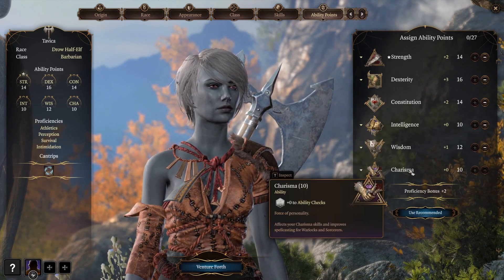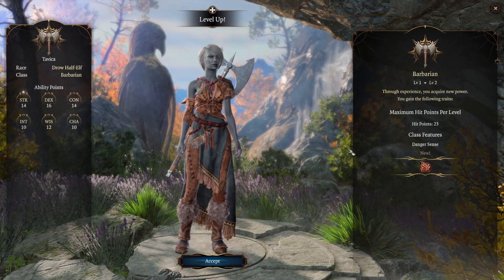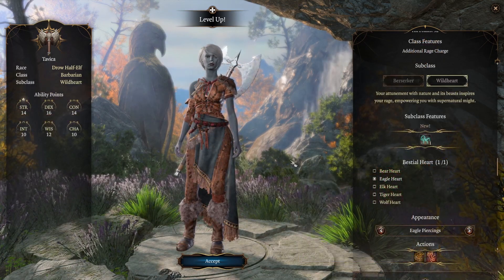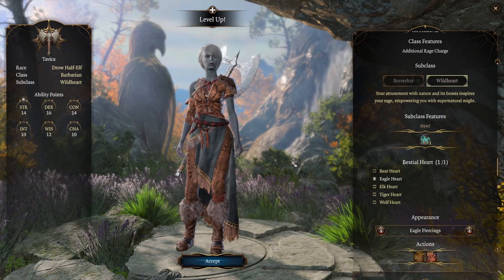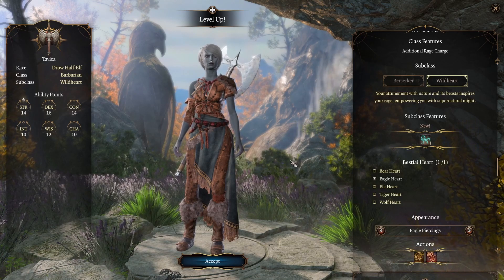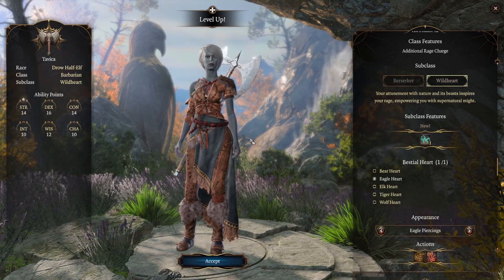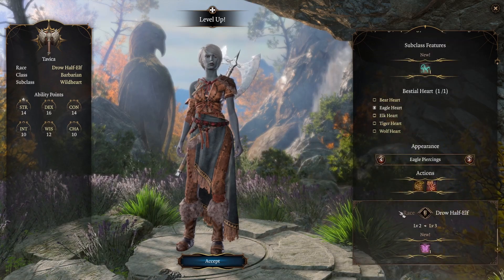At level two Tavika doesn't have any particular choices to make, but she gains Danger Sense and Reckless Attack. At level three Tavika gets to make her subclass choice. Having never gotten along with civilization — or more like it hasn't gotten along with her — she is inspired by nature and the beasts she sees on her travels. She especially likes the eagles flying far above, able to come crashing down upon her foes, so she is going to take Eagle Heart.